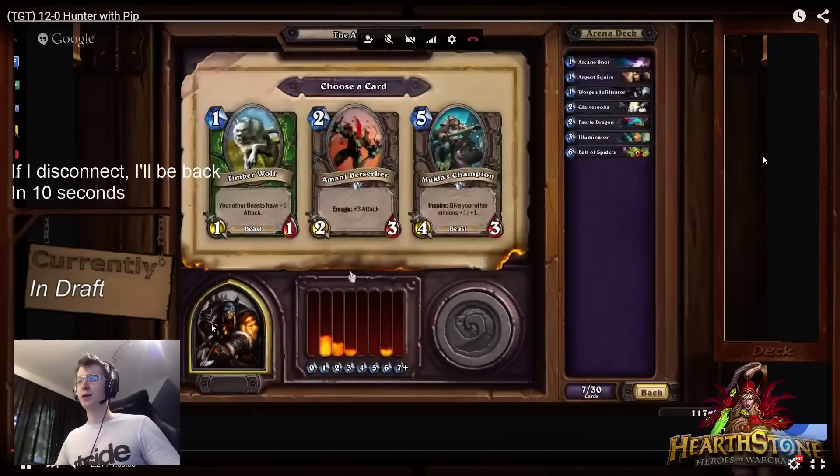I've spoken about Mukla's Champion and how it's really not a bad card if you are ahead on the board. However, Amani Berserker is so good. You can play it into Consecrations, into Holy Novas and say 'go ahead, AoE my board down, but I'm going to get a 5/1 for 2 mana,' which is pretty good.